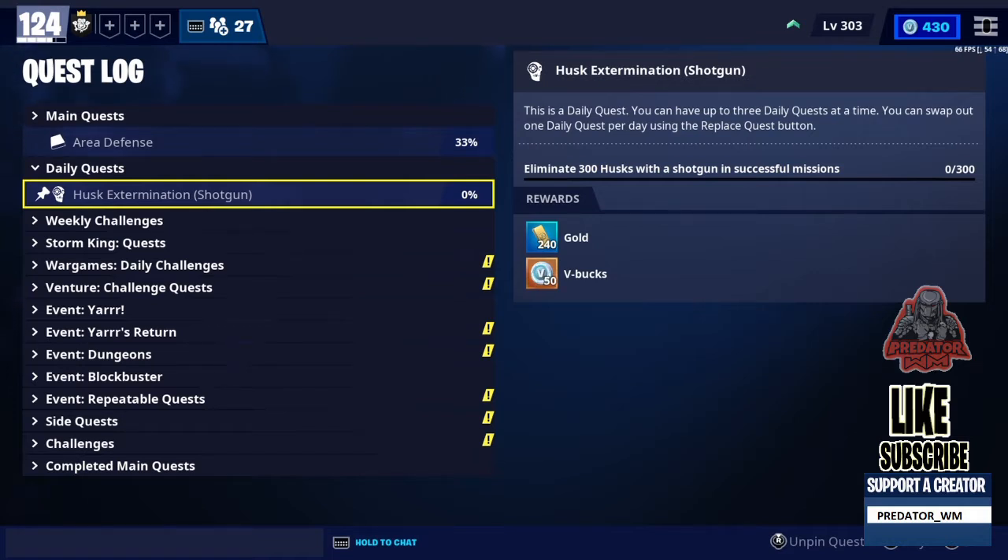The daily request is husk extermination using a shotgun — I need to eliminate 300 husks with a shotgun in the Storm Shield mission. That's very important: in the Storm Shield mission you have to win the game, otherwise it won't count. If you don't know how to do this mission, please check the playlist in the description box.